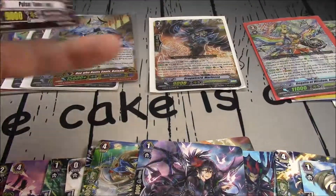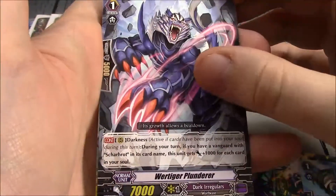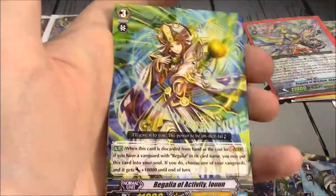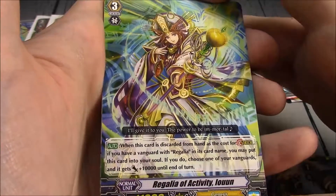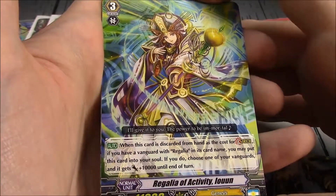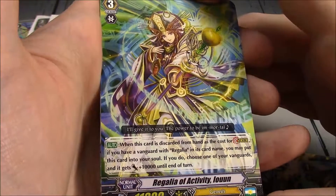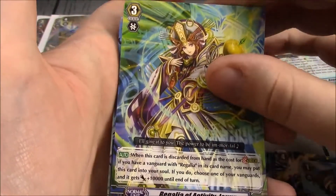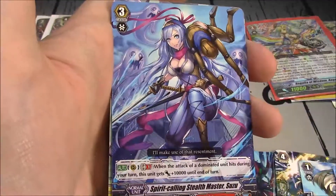Pulsar Tamer E. Wirtiger Plunderer — Darkness, Taring Return of your Vanguard with Shardot. Discarding this unit gains plus 1k for every card in your soul. Regalia of Activity Eon: when this unit is discarded from the hand for the cost of stride of your Vanguard with Regalia in its card name, you may pay the cost or put this card into your soul; if you do, choose one of your Vanguards and it gains plus 10k until end of turn. It's a Grade 3 Regalia of Activity.